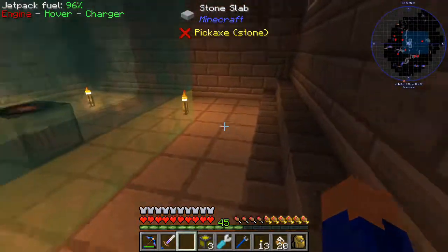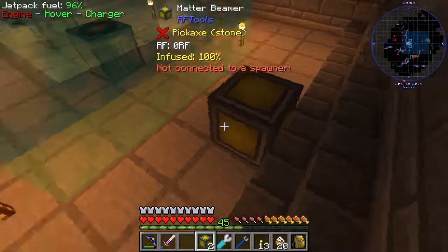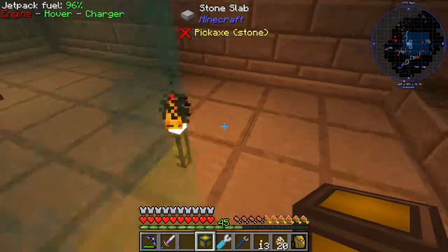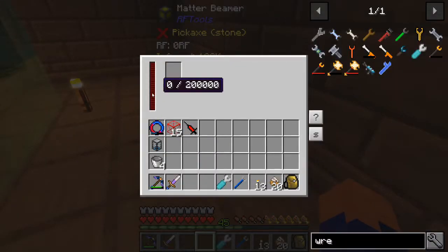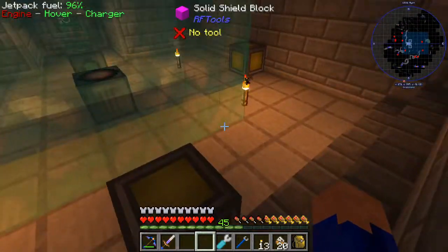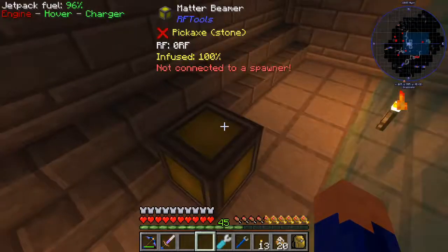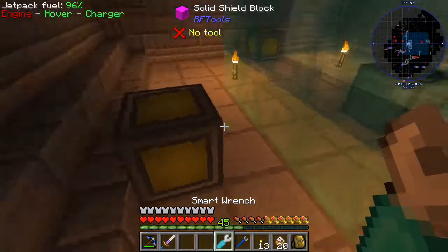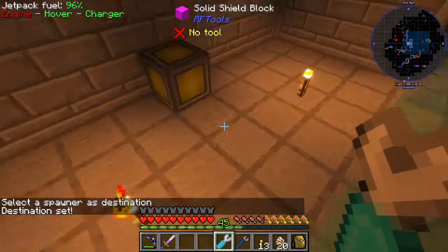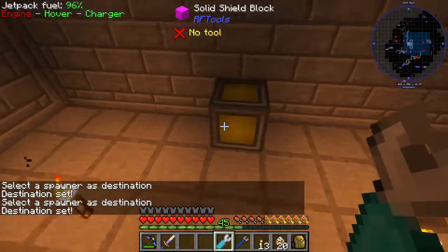So what we're going to do is we're going to need to give it these matter beams. From these matter beams, we're also going to need to send items — we'll put one there, one there, and one over on this side. If I remember correctly, they're going to need power as well. We'll need to give them power and give them an item that it will pump in there. So we're also going to connect these to our spawner destination, like so. It makes that little ding sound when we got it connected.